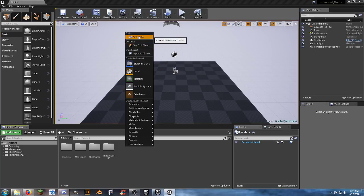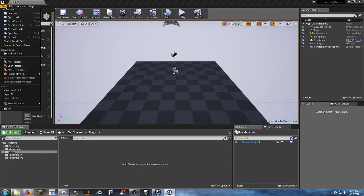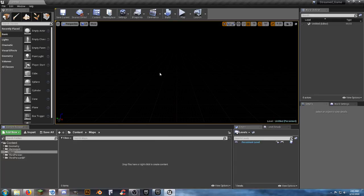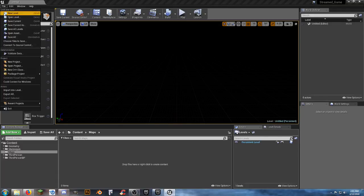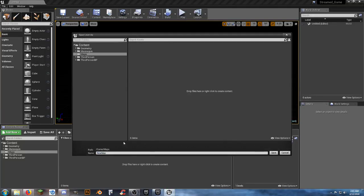We're going to need lots of new folders. First, create a 'Maps' folder. Let's make a new map — select New Level, empty level so we have nothing in it. We want this to be our main menu map, so we'll go to File > Save Current As, navigate to our maps folder, and call it 'MainMenuMap' — triple M.